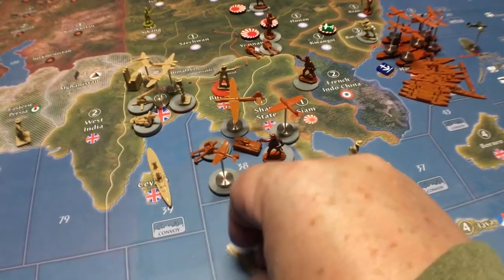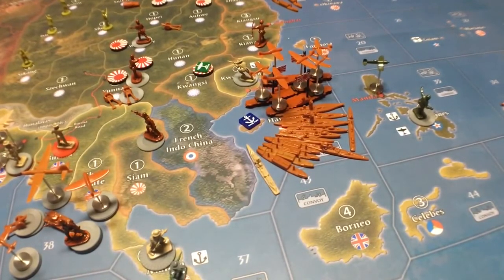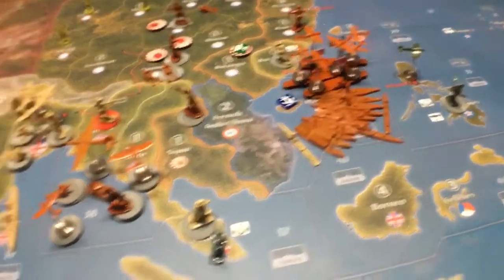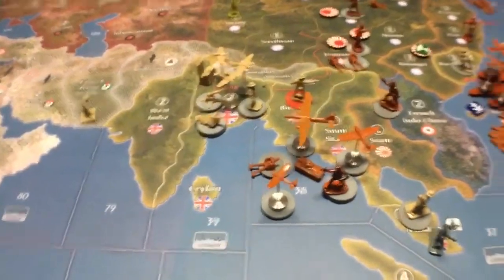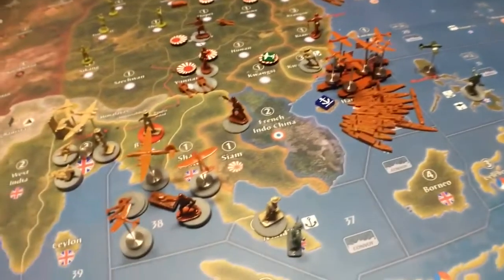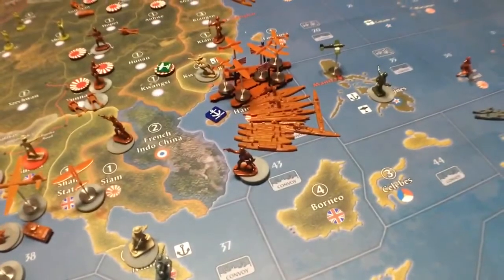What they can do is bring a boat into your space here on the British turn, because you're not at war. Then on the Anzac turn they can declare war on you, which means the British are at war with you, which means the Japanese cannot load those transports. So if there's any chance at all they're going to do that, by all means keep your stuff on the transports over here so they can't do the sneaky Carl on you.